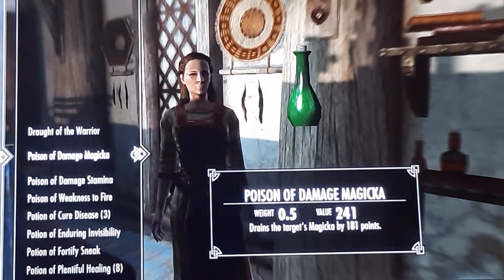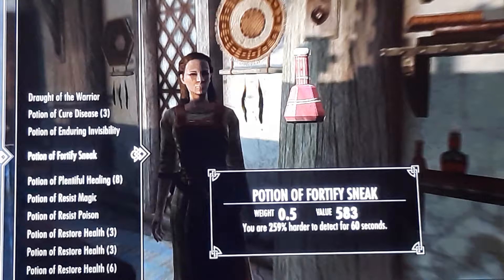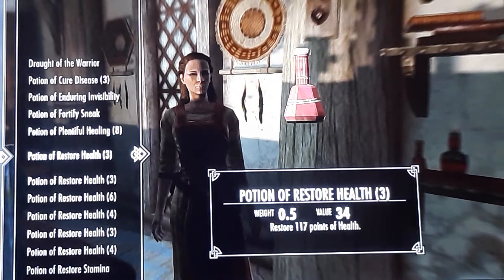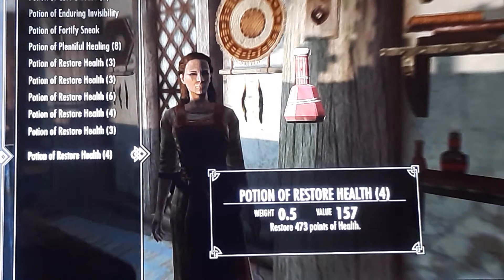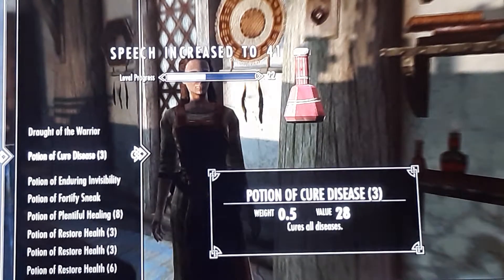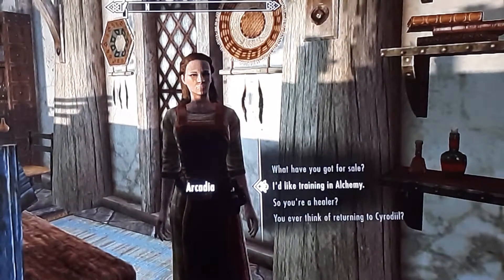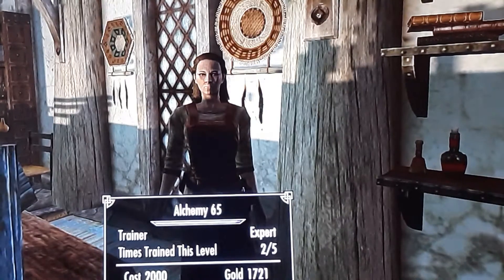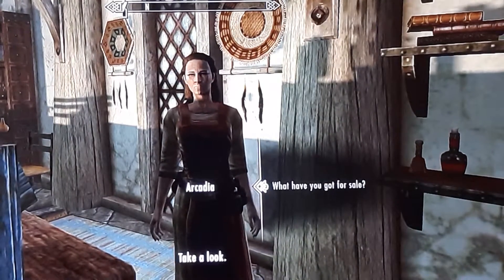Let's see — damage magicka, magic resistance, resist poison, potion of restore stamina — let's throw that in there too. You can also upgrade your speech as well. Invisibility — how about that? Now we have more gold. I like training in alchemy. Buy it, then rinse and repeat.